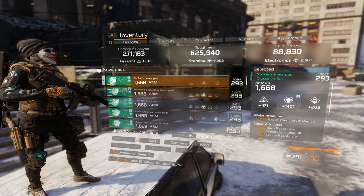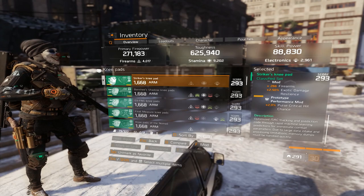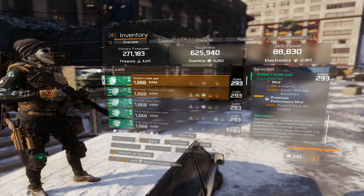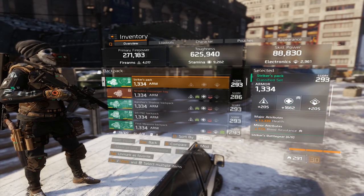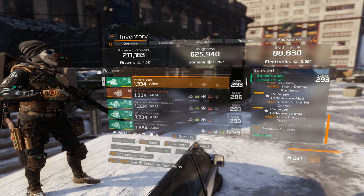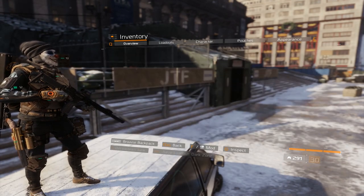On the knee pads I have EDR, Stam, Burn, Bleed and Shock Res. As mods: Post Critical Hit Chance and Exalted Damage Resilience, Pharynx and Performance mod. On the backpack I have Stam, Health and Bleed Res, and as mods Post Critical Hit Chance and Exalted Damage Resilience on the Stamina mod.